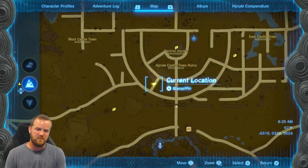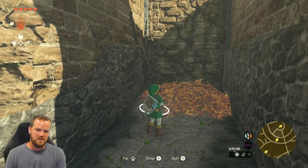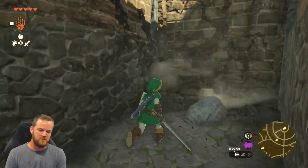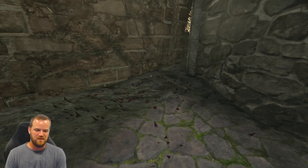Korok number two is in Hyrule Castle Town Ruins. Drop a flint or generate fire, or do wind, and pick up the rock.